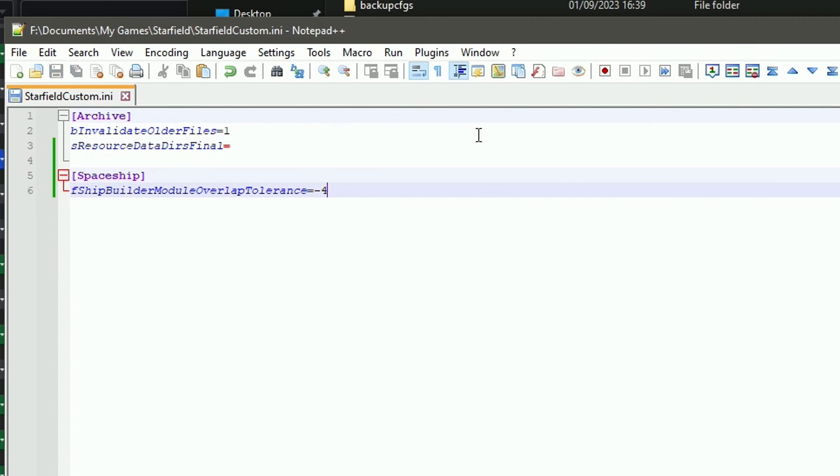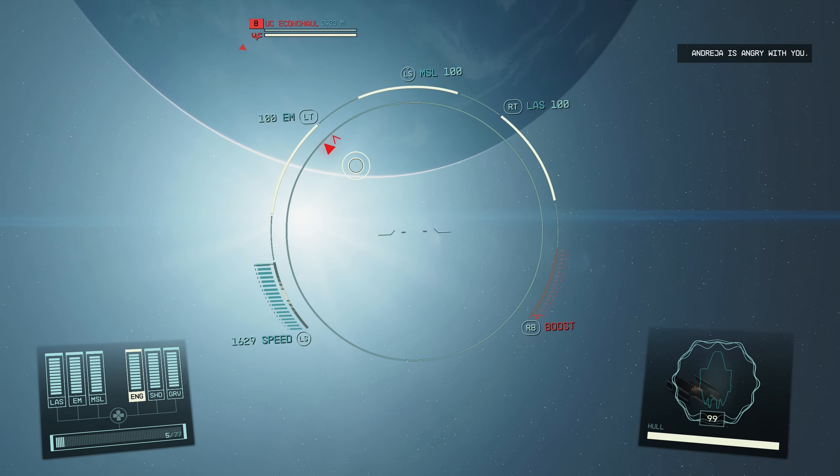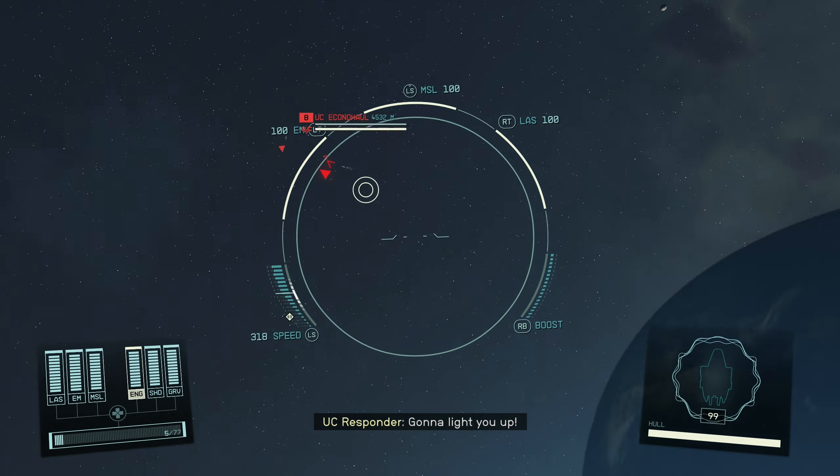There is a very helpful video tutorial showing you exactly how to build it, made by the mod author themselves. It should be noted that whilst the ship handles and looks great in first person, it's so small that in third person you can actually lose your own ship when turning.